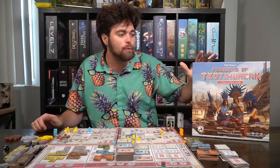Let's take a look at the game Founders of Teotihuacan. The basic idea of setup is pretty simple. There's a main game board and then your own individual game boards. There are four different colors: pink, green, orange, and blue.